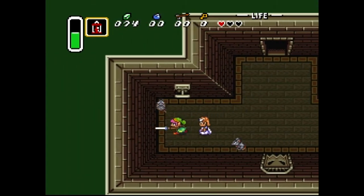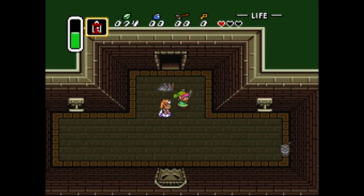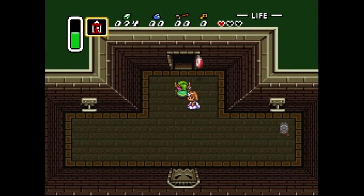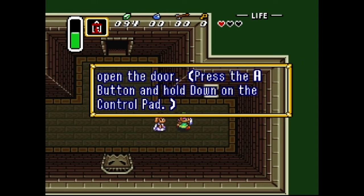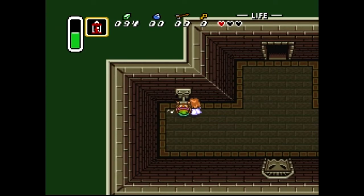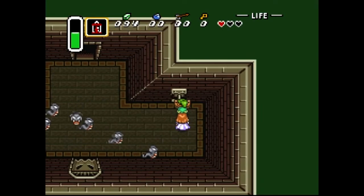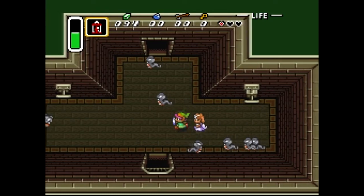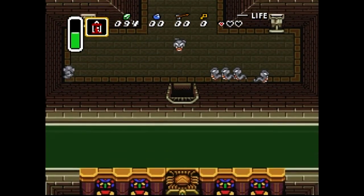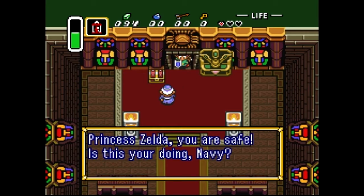Pull the switch over there. Yeah, I better not die. I think you want to do this one first, because this one's not the one that works. I really shouldn't have pulled that one. Just get out before we die. Luckily I know it's in that chest. Princess Zelda, you are safe.